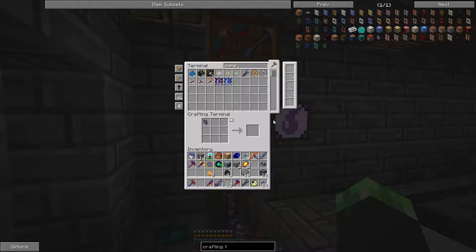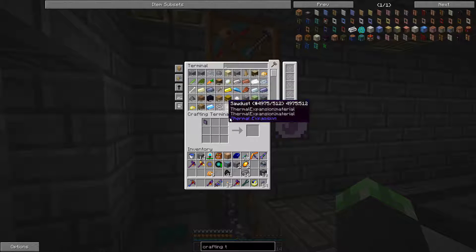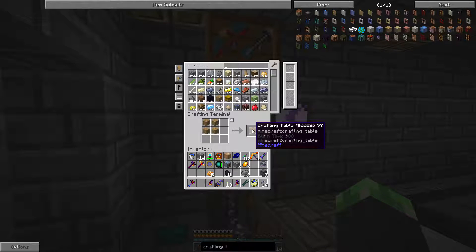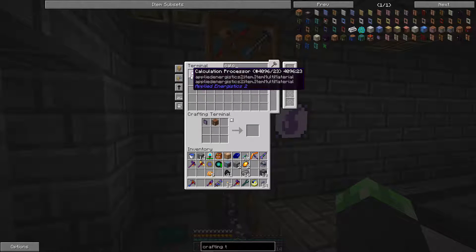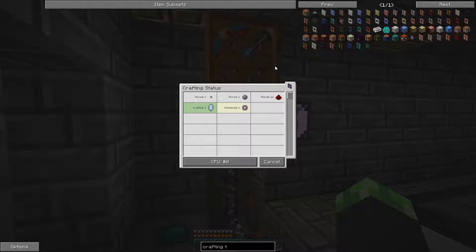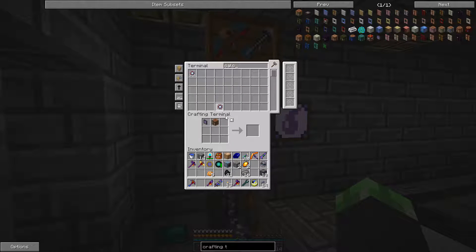Then I just need a crafting table. Oh, it looks like my igneous extruder got stuck again — I have a ton of obsidian. I need a calculation processor. That shouldn't take too long because my new system is much faster — a much bigger table.